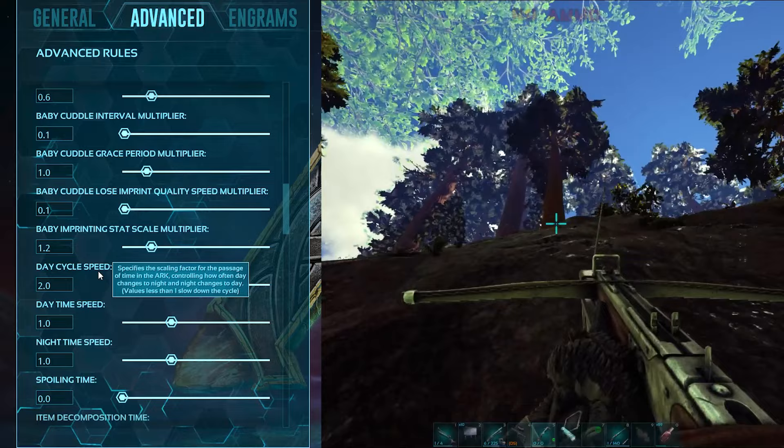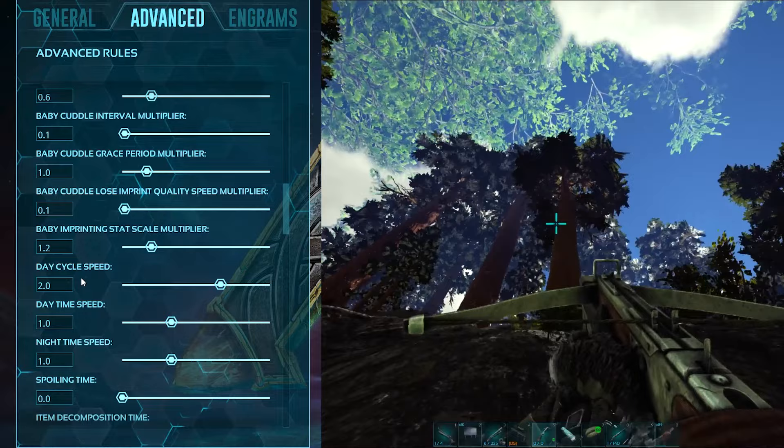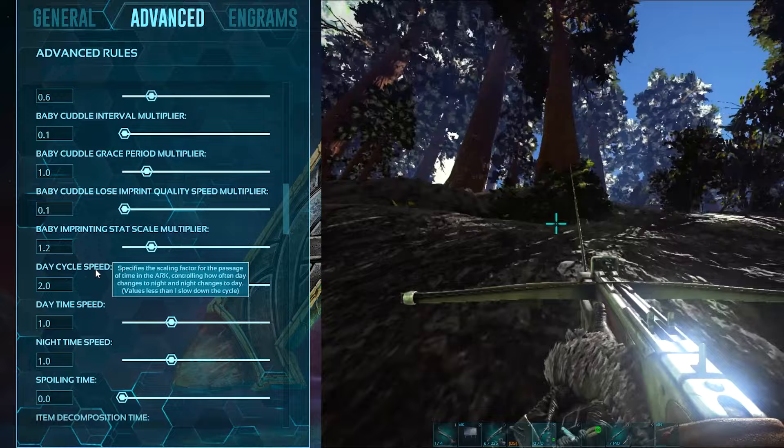Day cycle speed is set to 2. At 1, it takes 30 minutes for day and 30 minutes for night. At 2, this becomes 15 minutes for day and 15 minutes for night.